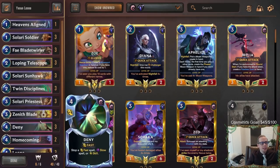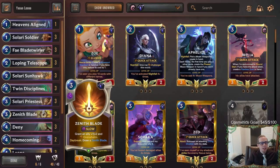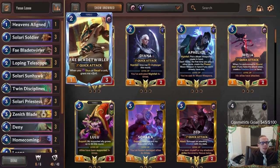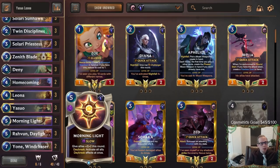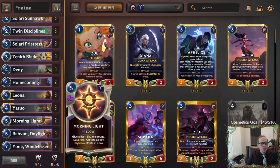I was thinking about how we're actually winning games with Yasuo Leona and the stun stuff — like you can play a mid-range deck, but how do you actually finish? So I've got two answers: Zenith Blade with Overwhelm, maybe on Blade Twirler, and also Morning Light — that underrated card you need to finish games. Get Leona or Solari Sun Hawk in play, stun blockers, grow allies, and attack for a huge swing.